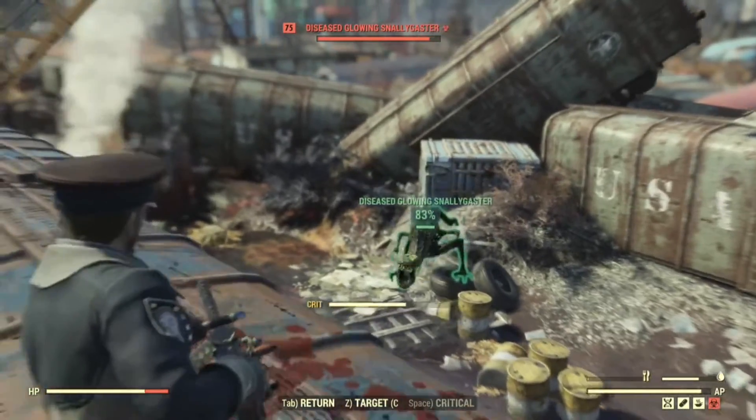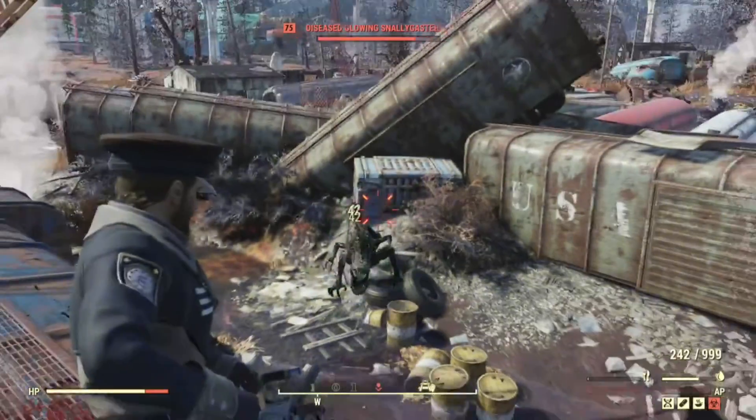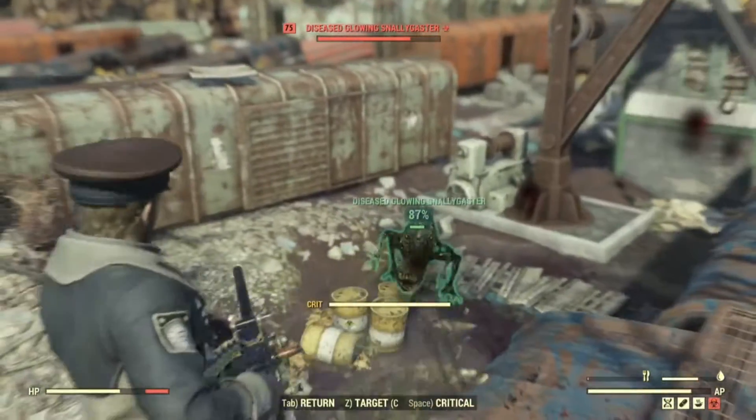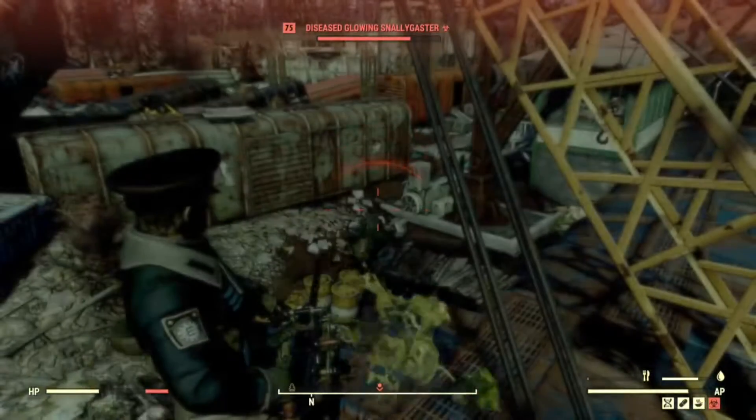You also build up a critical meter, as you can see there at the bottom of the screen. The more you shoot an enemy, the more that critical meter fills up. Once you have a critical shot available, you can press the spacebar to use it.